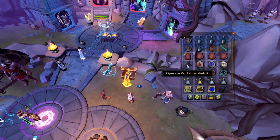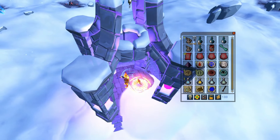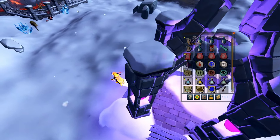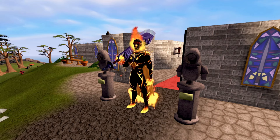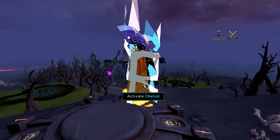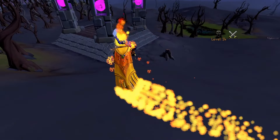An important part of this method is entering from the wilderness because it gives a 10% damage buff. As long as your skull is off, this is totally safe. I use a Portable Obelisk to teleport to option 5, then run past the glaciers, through the gate, and down the ladder. If you don't have a Portable Obelisk, you can teleport to the wilderness lodestone and run to an obelisk right there, then teleport to level 44 where you can get to KBD.